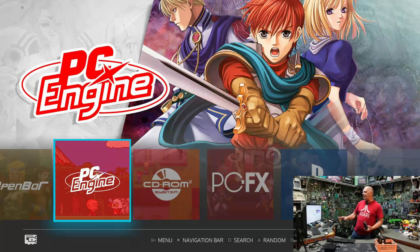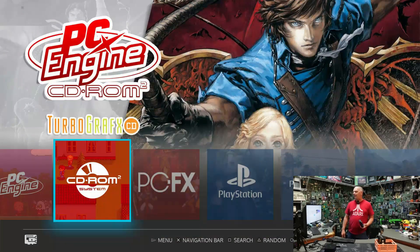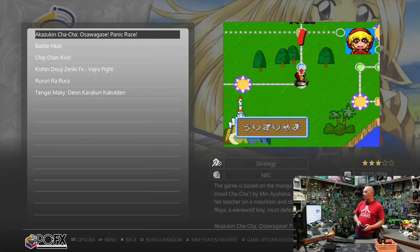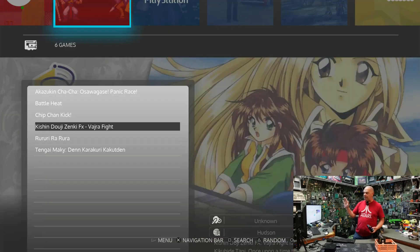PC Engine, CD-ROM, and PC-FX are all part of the same TurboGrafx family — some of the greatest old school games ever. Openboard games are also all fighting games. Original PlayStation — I've started porting in a lot more of the original PlayStation and PlayStation 2.